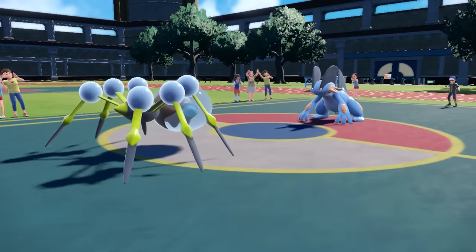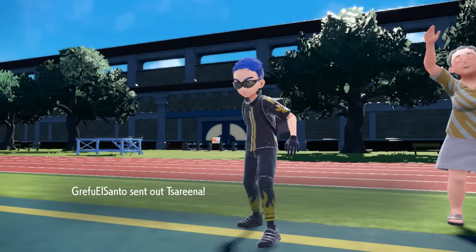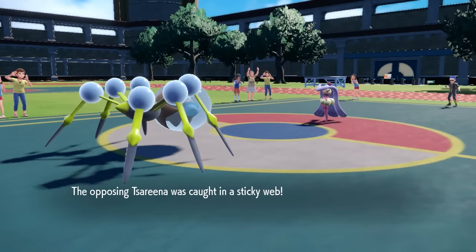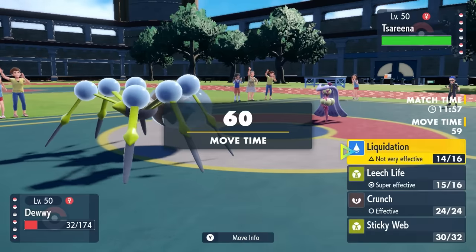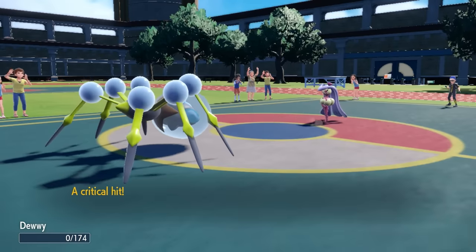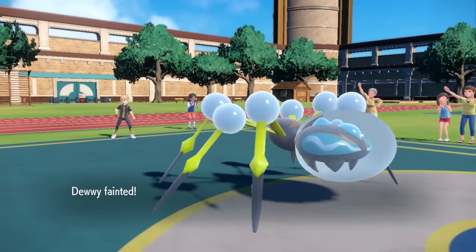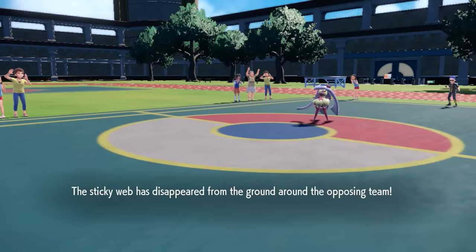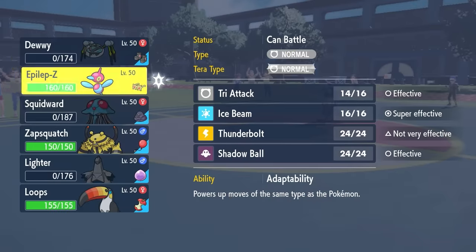But they end up going for Flip Turn — a nice little pivot move Swampert now has access to — and they bring in Farigiraf. She's here for two reasons: one, having the fattest booty in the game, and two, Rapid Spinning away the Sticky Web. They do get the speed drop, but Araquanid's slow anyway. They go for Rapid Spin and actually knock me out with a critical hit — and I'm going to say that mattered, because Leech Life would have absolutely destroyed that. They get rid of the Sticky Web.